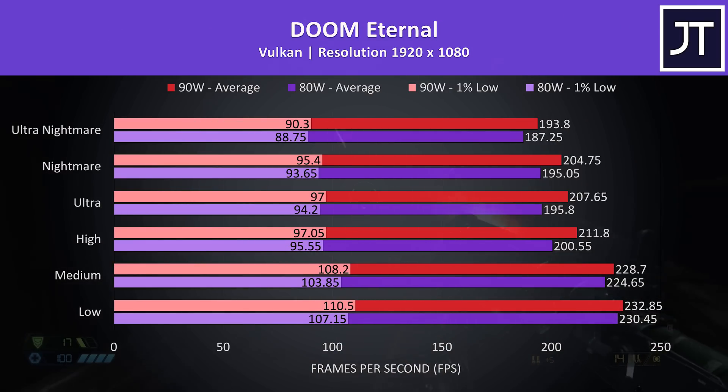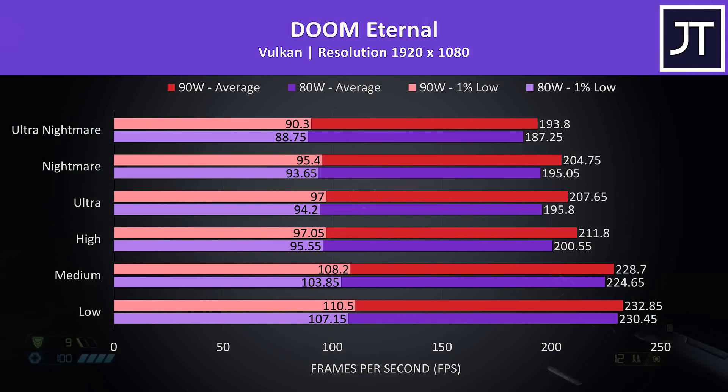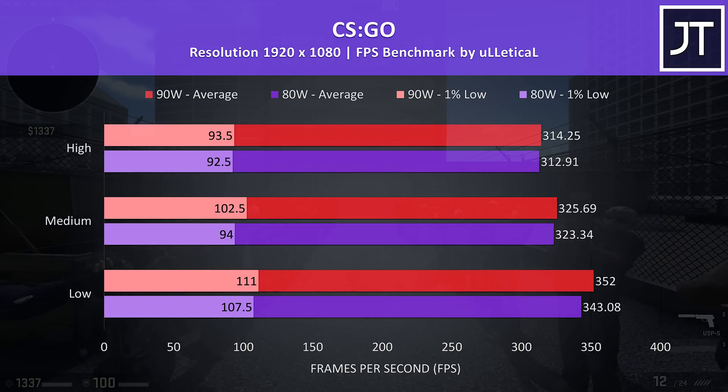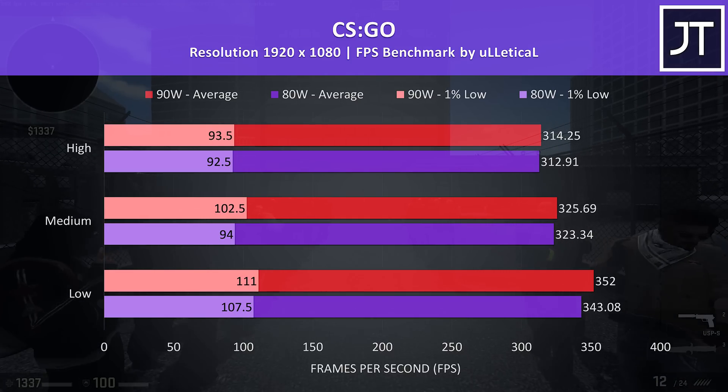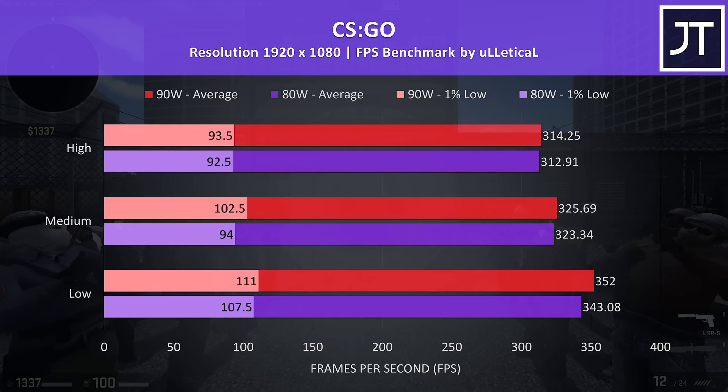Doom Eternal was tested with Vulkan, and the 90 watt config was ahead at all setting levels for both average FPS and 1% lows, though not by much. At ultra nightmare settings the 90 watt average FPS is just 3.5% faster. CS:GO was tested using the Ulletical FPS benchmark, and the difference was basically nothing at max setting levels, with only a small gain with everything at minimum using the 90 watt configuration.